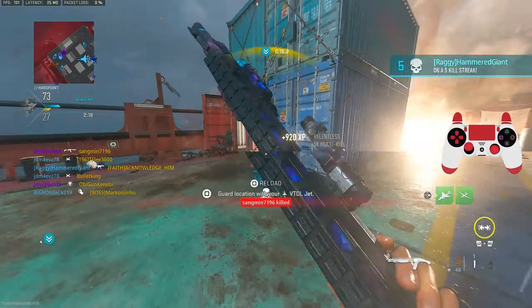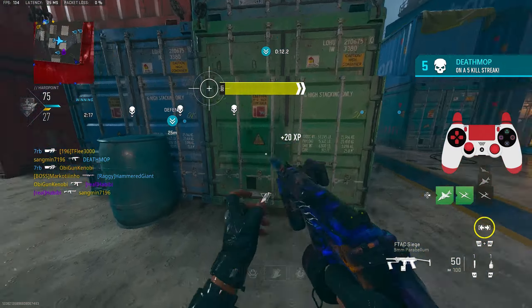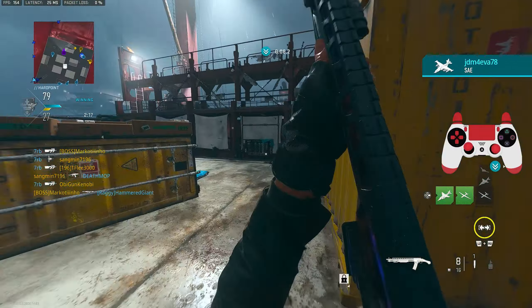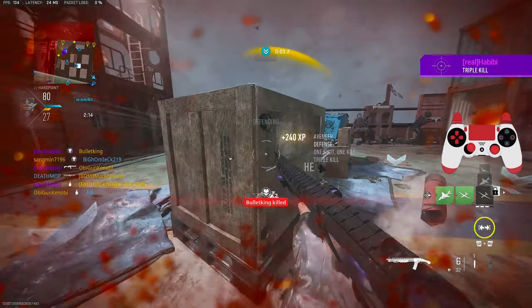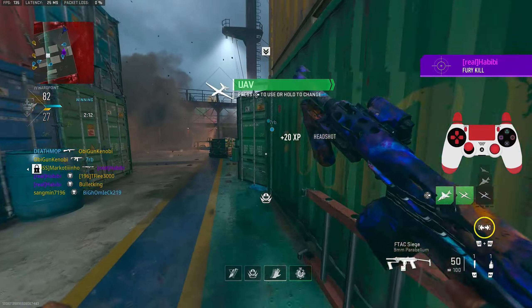I'm stuck. Oh, behind me - no. How? I thought I had teammates, that's literally why I let that go. I thought I had teammates and he got a kill. Fixed up a little bit. What was that? That was a launcher.